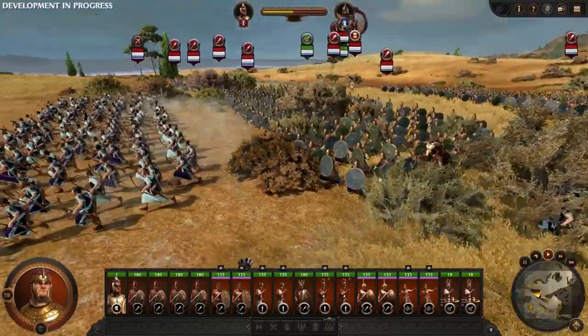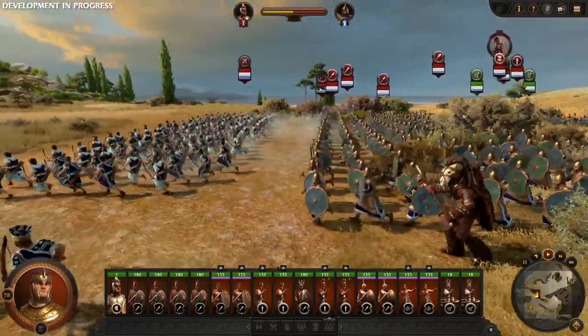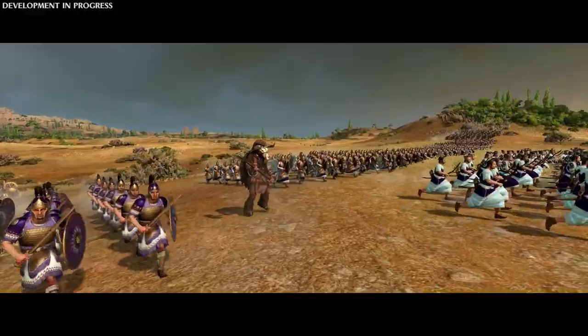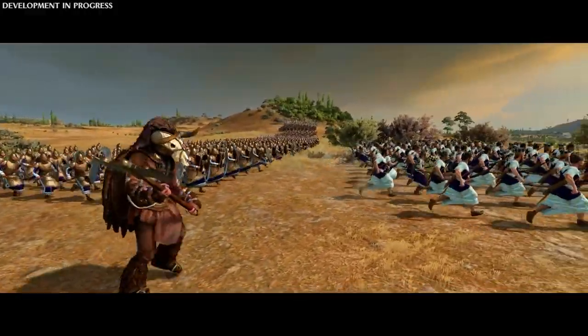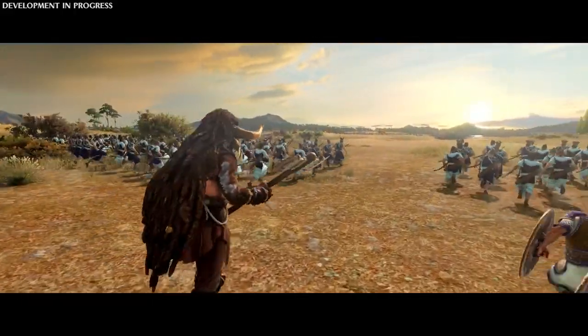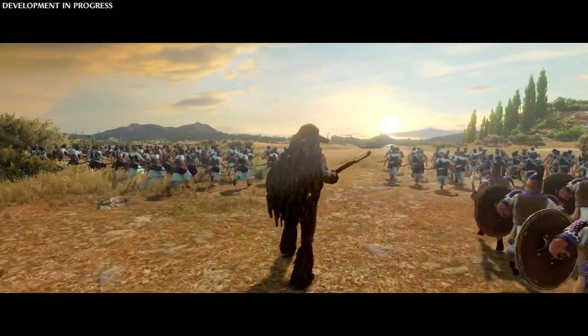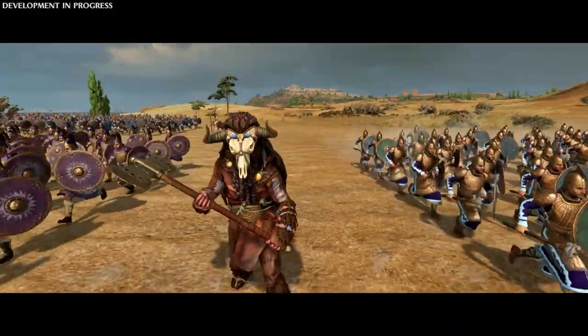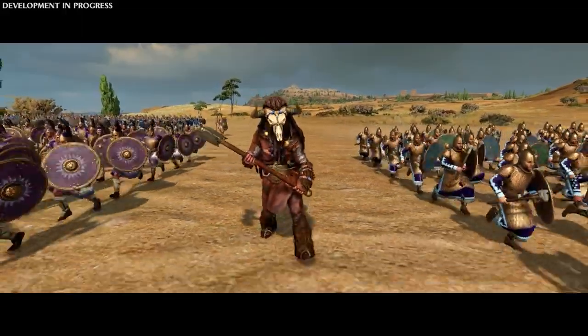Hector doesn't just have these heavily armored Troy guards at his disposal. He also has a Minotaur — a powerful, mythical unit in Troy — which can be used to cause massive disarray to enemy troops with his towering height and incredible strength. We think of our Minotaur as a rebel or bandit king who invokes the symbols of the past to stake a claim for power.